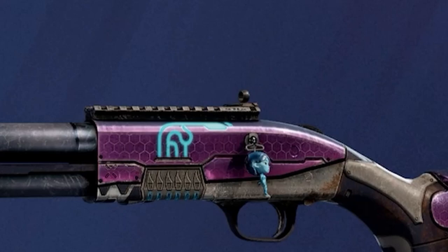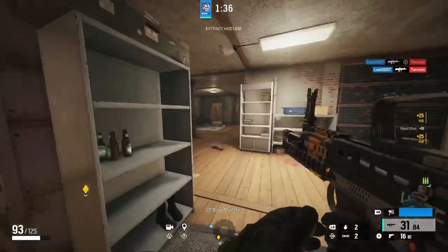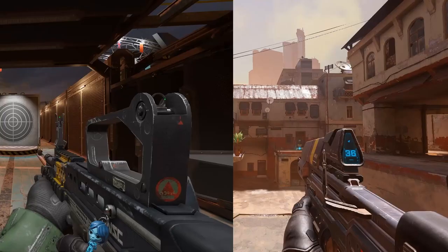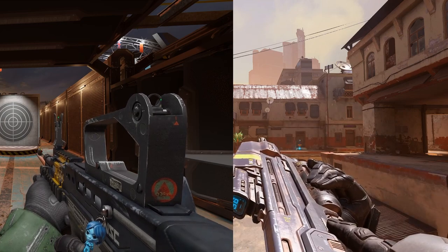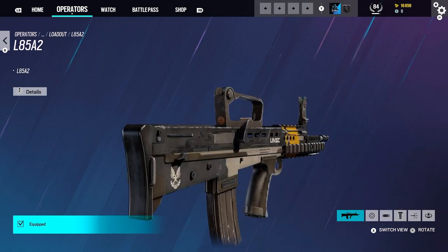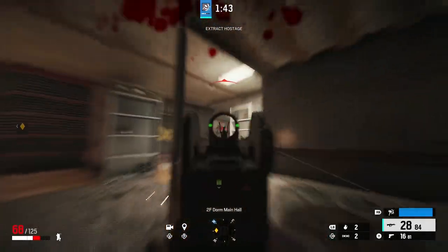The next weapon skin is for the L8, which is a rifle for Sledge. We got a UNSC weapon skin that resembles the assault rifle from Halo Infinite — it even has that yellow marking on it, plus UNSC symbols and the word 'UNSC' plastered on there as well. It does look a lot like Halo Infinite's assault rifle.